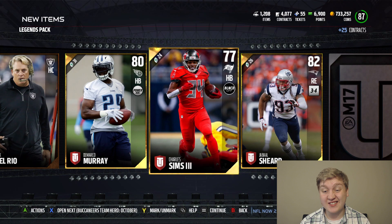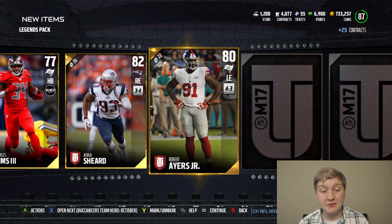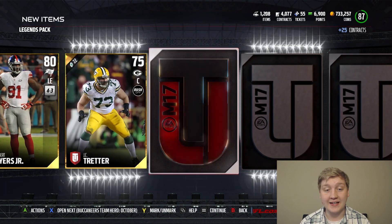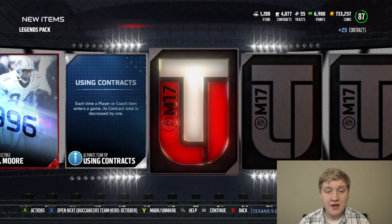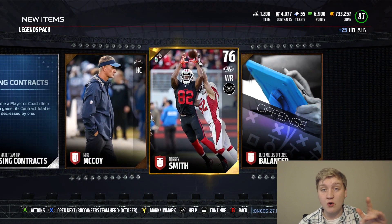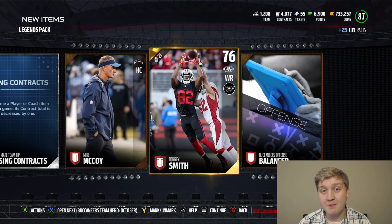DeMarco Murray, Charles Sims, Jabal Sheard — all big names. We got Robert Ayers. Oh man, we're not getting an Elite card. Herman Moore is not a bad collectible at all — probably 10-15k though. Torrey Smith is the last one. Rumors are Torrey Smith might be traded to the Philadelphia Eagles — could have already happened by the time I upload this video. Not too sure on that.